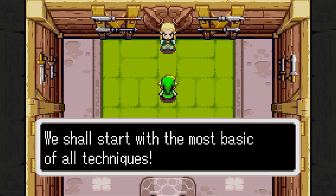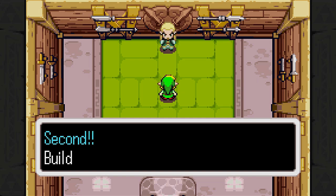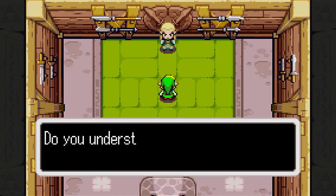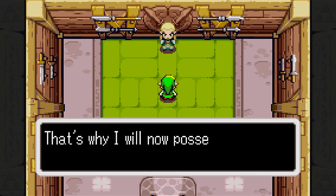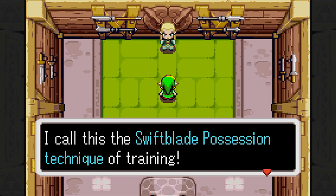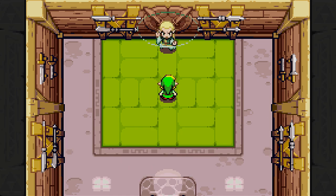We shall start with the most basic of all techniques — I shall teach you the spin attack. First, press and hold your sword button. Second, build up enough power. Third, release your destructive might. That's all, young swordsman. Do you understand? That's kind of hard to not understand. You are a very quick student. But one must feel the technique, not just hear about it. That's why I will now possess your body to demonstrate the technique. This is really bad. Please don't possess me — I don't appreciate not having my own thoughts and bodily actions.